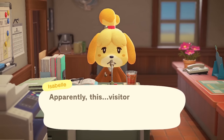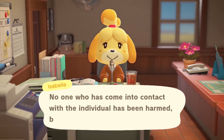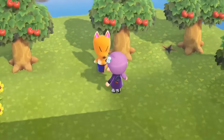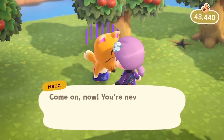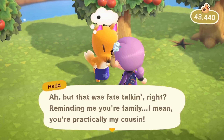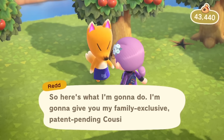You'll know Redd is going to visit your island because Isabelle will warn you that there's a suspicious character selling art of unknown origin on the island. He will offer to sell you a piece of art for an astounding 498,000 bells, but your only options will be 'no' and 'what.'